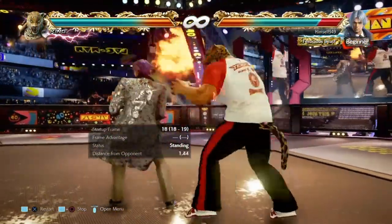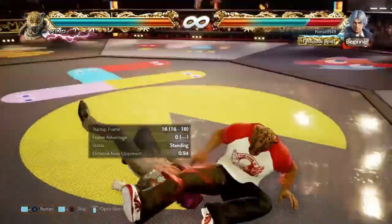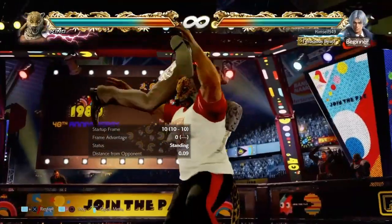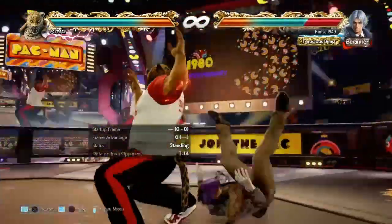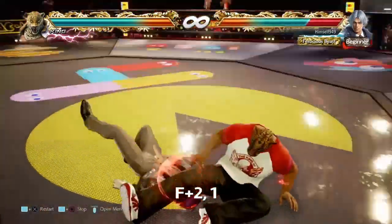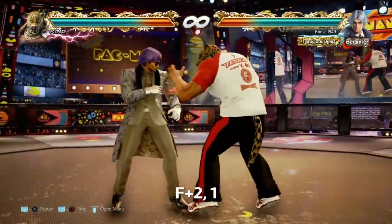We can also use throws against people who hold back. Giant Swing will give you Giant Swing, but Stretch Buster becomes Muscle Buster. Both can do over 50 damage and the hands look the same. To stop people ducking, we can use F21. This can be blocked and the second hit can be ducked, so you do have to be careful.